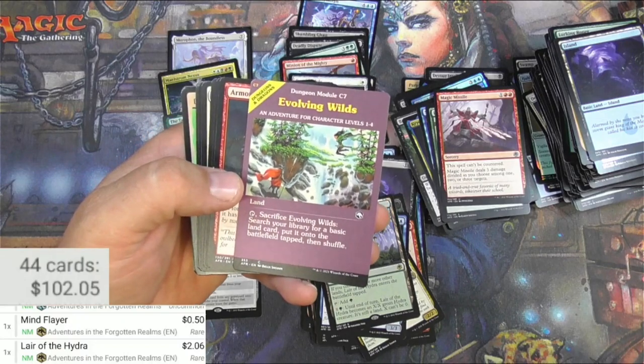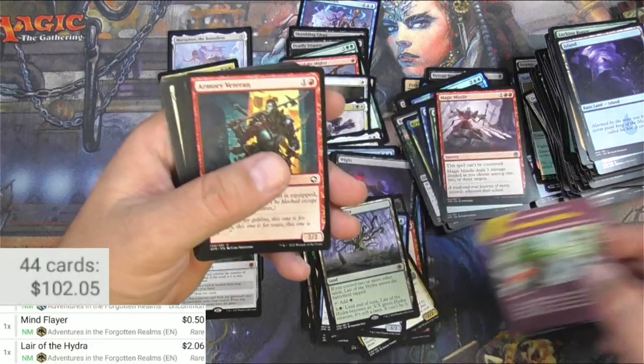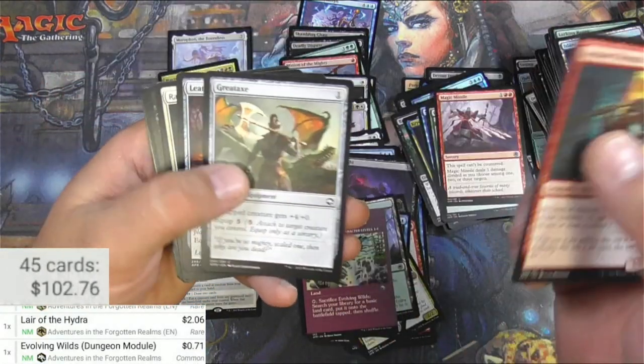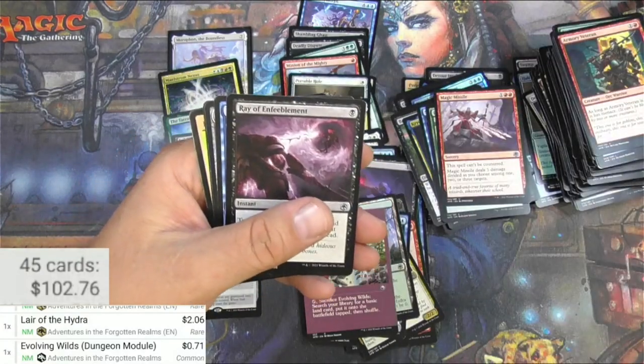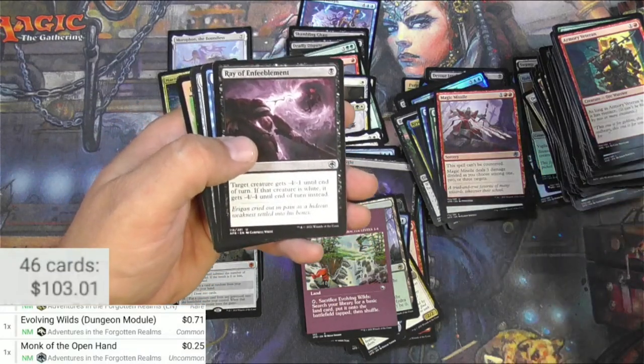Evolving Wilds. Not gonna lie, I do like this — it's nostalgia for me. 71 cents though. Monk of the Open Hands — I don't think this is gonna be worth much, but it does see play in probably literally one deck.